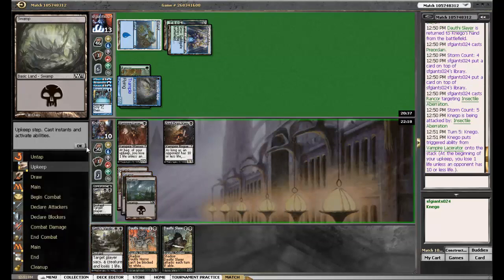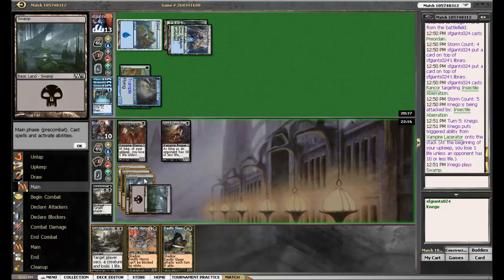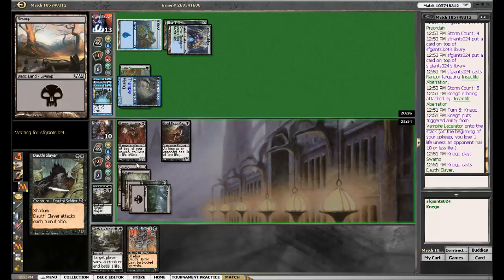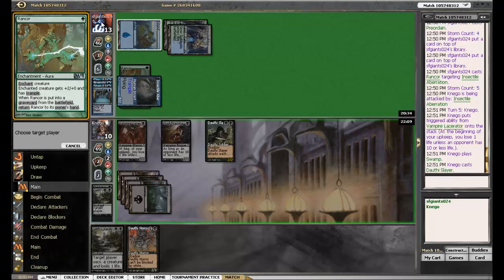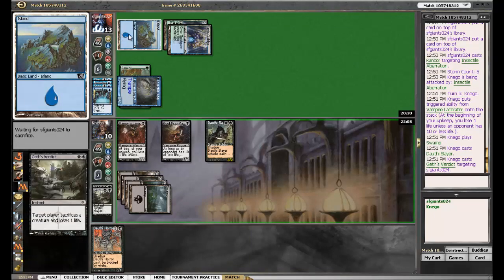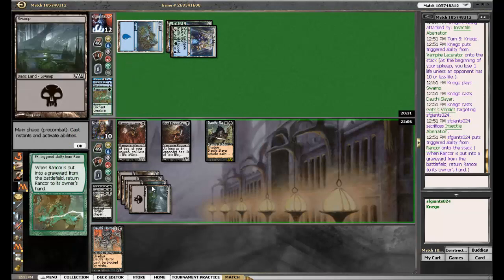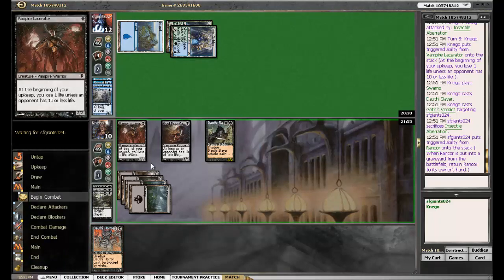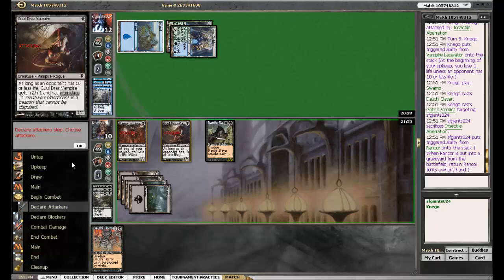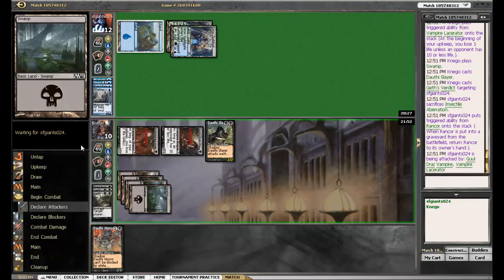We're gonna lose one life — Lacerator! That's great, land. We're gonna play a Gatecrash Vampire and kill this gentleman right away. Actually that was bad of me — I should've played the Victim of Night first because that's the one I wanted to replace. Daze mana up. Luckily he didn't have anything in hand. So let's try to race him here — now he's on a 2-turn clock after this attack.